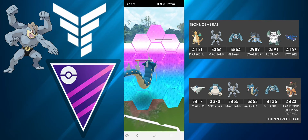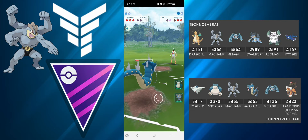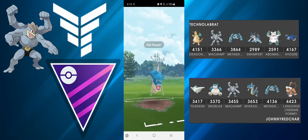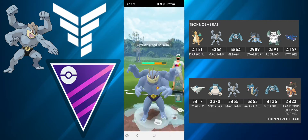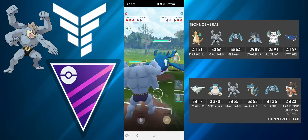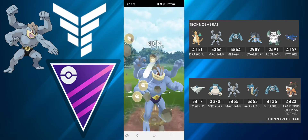They don't, so Dragonite survives on one HP. I go for the aggressive play — shield and farm all the way down. I have no shields left which is fine, but I have one switch. They bring in Machamp, so I go straight for Aqua Tail to do some more damage and then switch into my Machamp because I don't want them to farm. They bring in Kyogre.